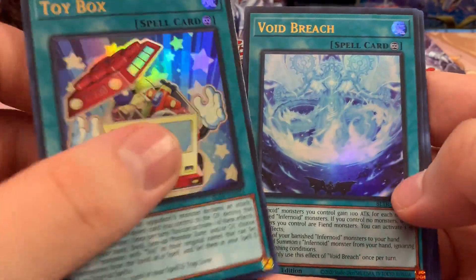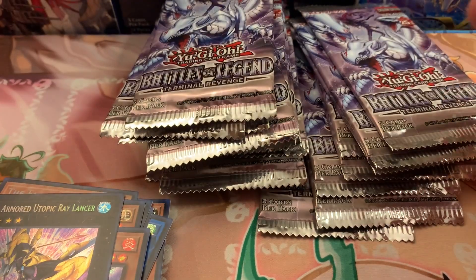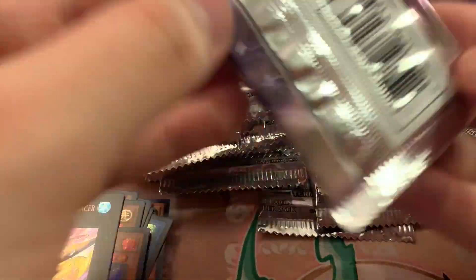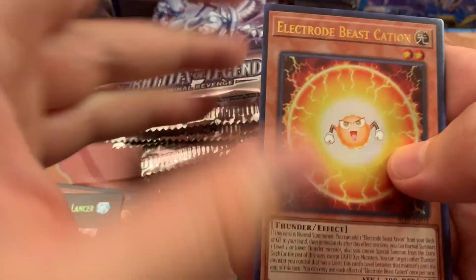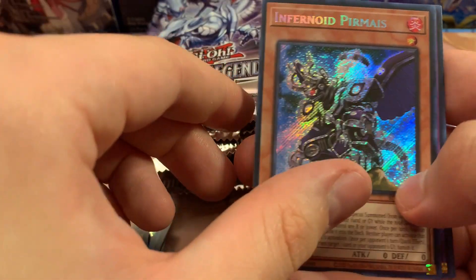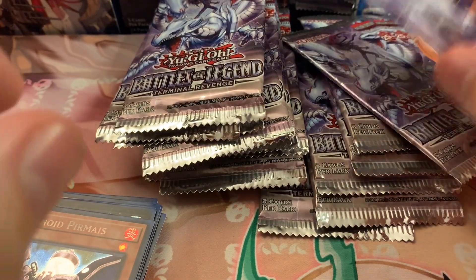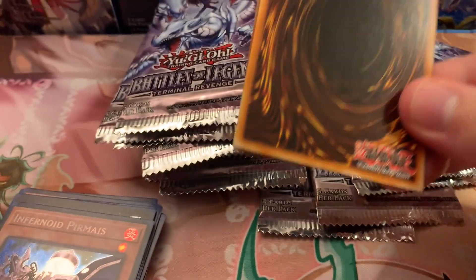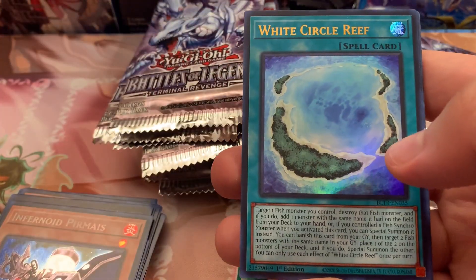Toy Box, Void Breach, Full Armored again — that's quite unfortunate. You never want to see spooks, especially since we haven't pulled the best one yet. Electrode Division, Infernoid Perminus I think.